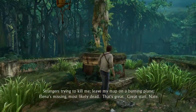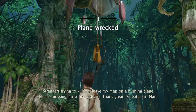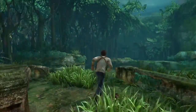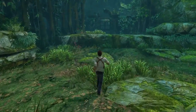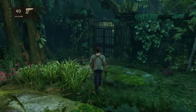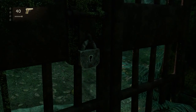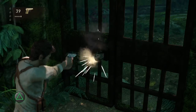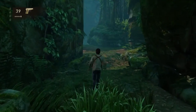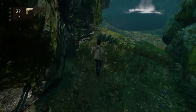I didn't want to watch it. Strangers trying to kill me, left my map on a burning plane, Elena is missing — most likely dead. Now I wish we didn't skip the cutscene, because we parachuted out of the plane and lost Elena. I have no idea where she went. I know she didn't die because she's in the third game as well. If the doors could just fly off the hinges, then we wouldn't have had to shoot the lock off. That makes no sense.